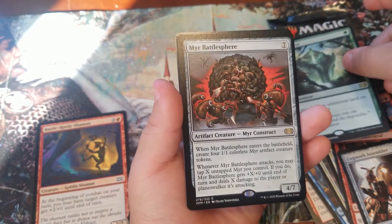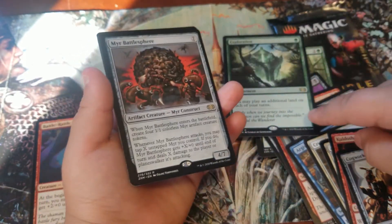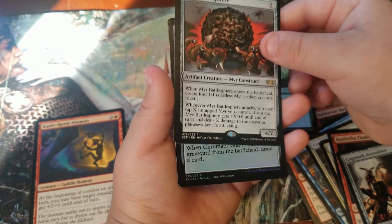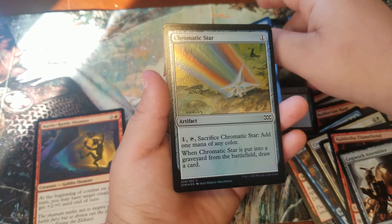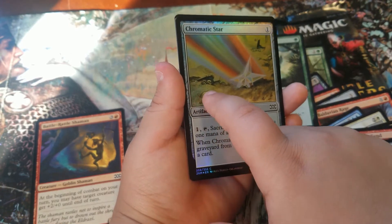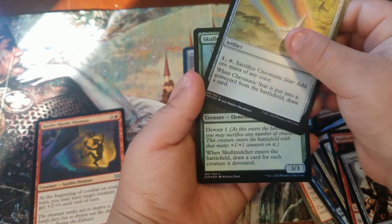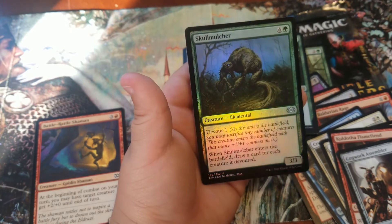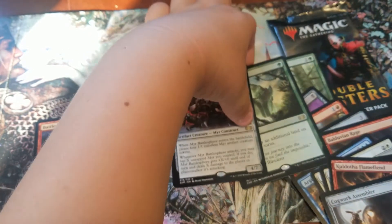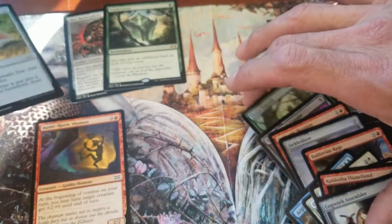Is that a good card? Oh! Myr Battlesphere — that is cool. So if you get this one, I get this one. Myr Construct. A 4-7? Yeah. Oh, foil — Chromatic Star. What's that thing on it? Oh, it's just the artist's signature from the art, but that is a really nice looking foil. And the last one — Skull Mulcher. These are two nice cards right there. I'm really happy about that Exploration. And here's some foils.